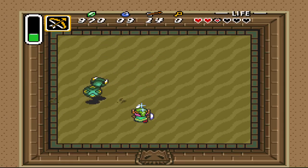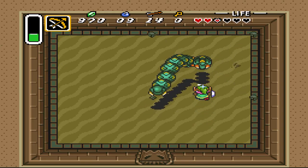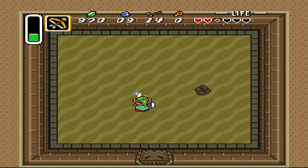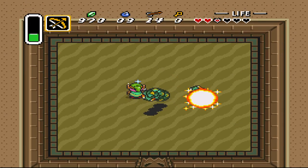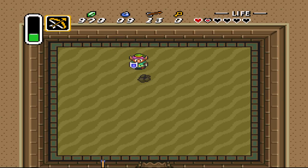A good way to defeat the super worms is to do the spinning move next to their hole. That means you will hit them as soon as they come out and you will get knocked away so they don't hit you. You can easily hit them like this — just make sure they don't hit you because you will take damage.